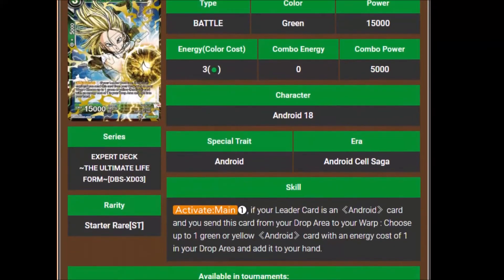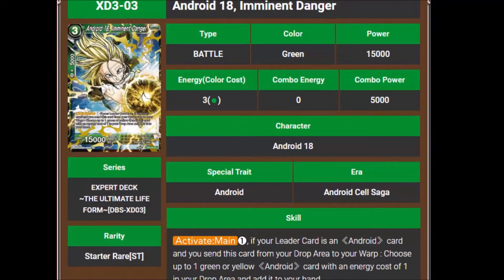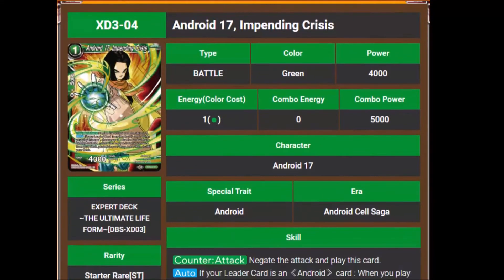The next card is Android 18, Imminent Danger. She's a 3 cost, 15,000 power, and 2 cost with the Android 17 leader. Her activate main for 1 energy says: if your leader card is an Android card and you send this card from your drop area to your warp, choose up to 1 green or yellow Android card with an energy cost of 1 in your drop area and add it to your hand. That opens up a lot of options with the good Android support from sets 2, 8, and 9.